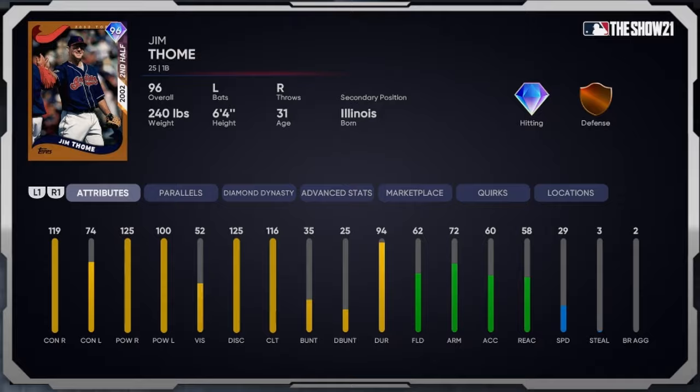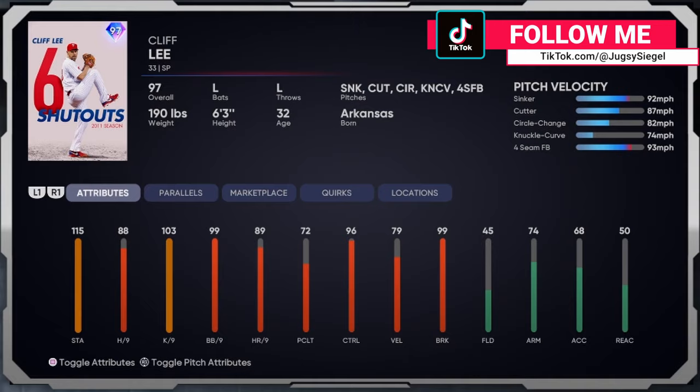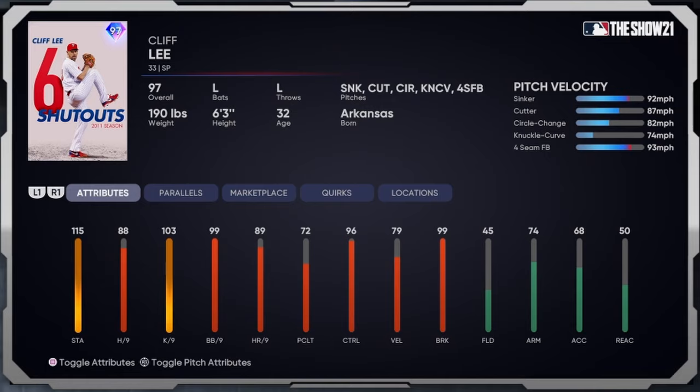I can't wait to use this card. Last but not least, we get to debut the one and only Cliff Lee — absolute stud. His six shutout card, 97 diamond. He's got a sinker, cutter, circle change, knuckle curve, and four-seam fastball, all from the left side. Stamina's at 115, hits per nine at 88, K's per nine at 103, walks per nine at 99 — great control. Home runs per nine at 89, control at 96, velocity 79 but break is at 99.